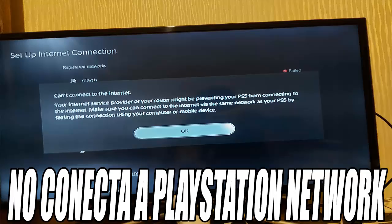Here, the first thing I will do is check the status of the internet connection simply by clicking on the option Test Internet Connection. The console will perform several tests. What we are interested in are three things: get the IP address, internet connection, and log into PlayStation Network.